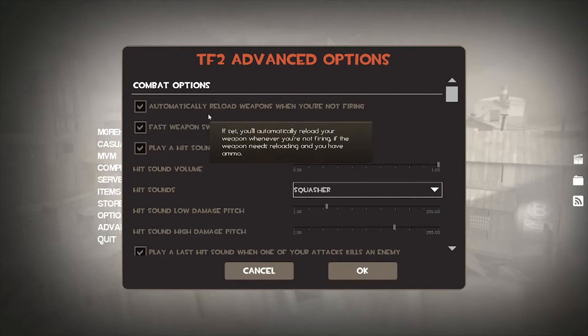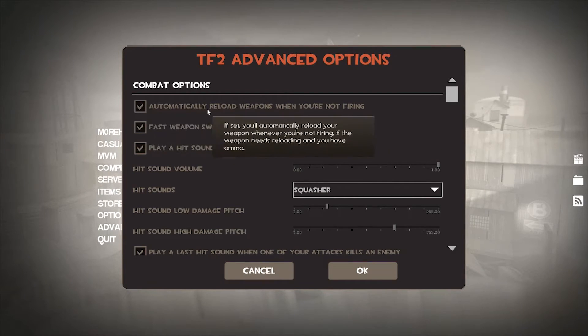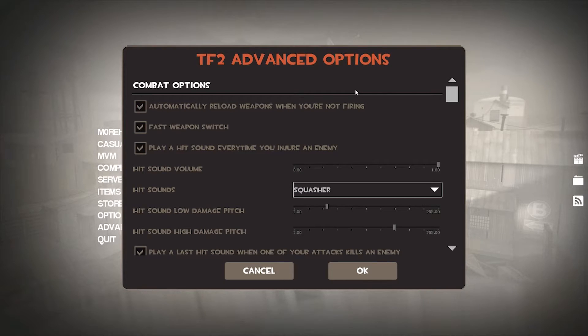On to the advanced settings. Automatically reload weapons when you're not firing — I have this on, and it's super helpful. It's one less button you have to press and it saves you so much time and effort. The only time this is annoying is when I'm playing Spy with the revolver, because the reloading animation interferes with my shooting mentally. All other weapon reload animations feel quicker to me, so that's the only one I turn it off for.